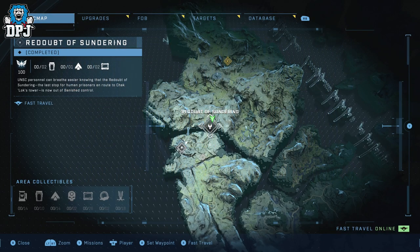The Redoubt of Sundering area, as you can see on the map, holds five collectibles — four audio logs and a Spartan Core for leveling up your Master Chief, which you will not want to miss. You'll want to clear out the area first, it makes things a lot easier. Set the people free, then come to the entrance shown on the map.